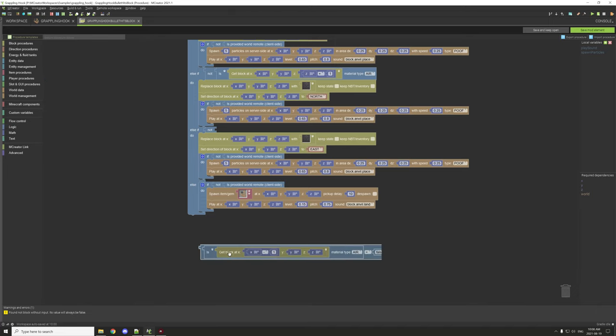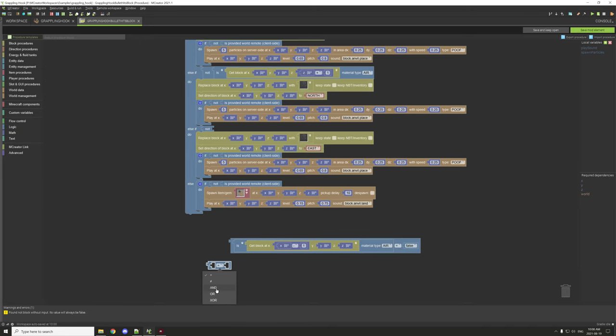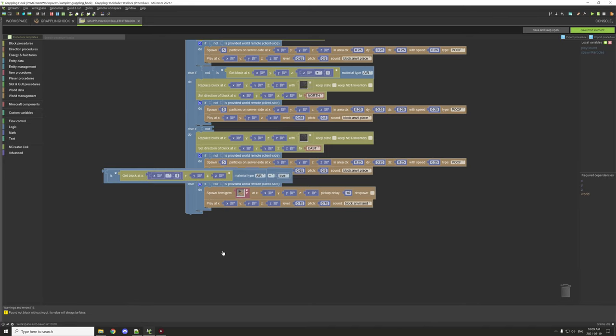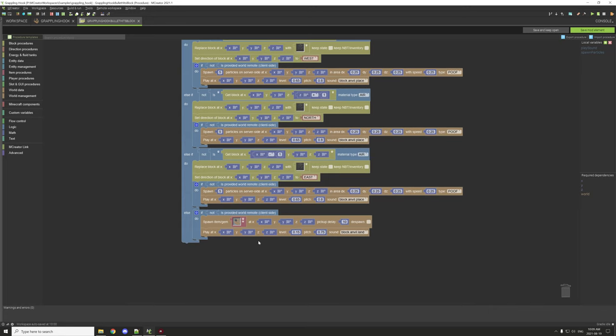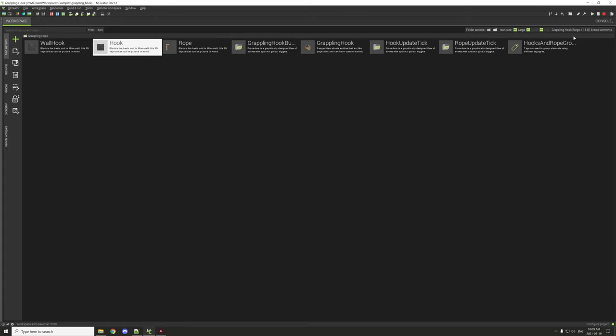To add more conditions — like excluding water — you'd update the procedure's condition to false, duplicate the air check, and set it to water, so it only fires when the block is neither air nor water. If no valid position is found, the procedure runs on server side, spawns the item (gem) at the hit location, plays the anvil landing sound, and drops the item there.